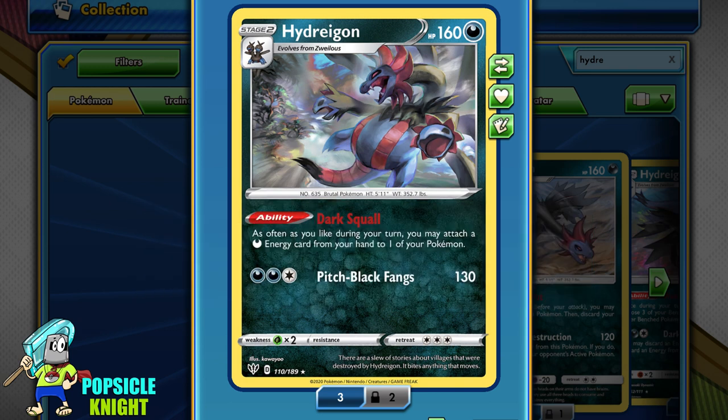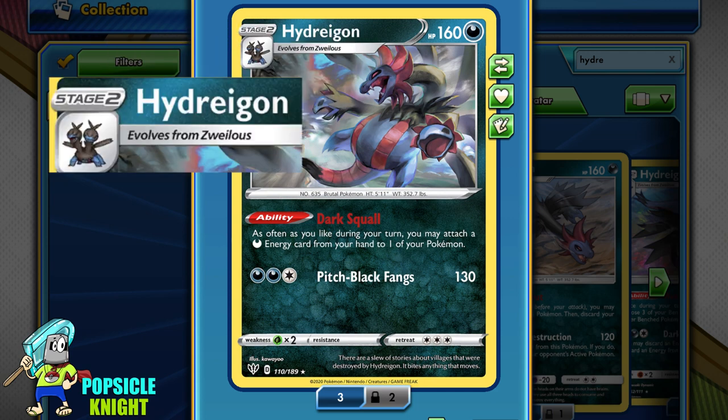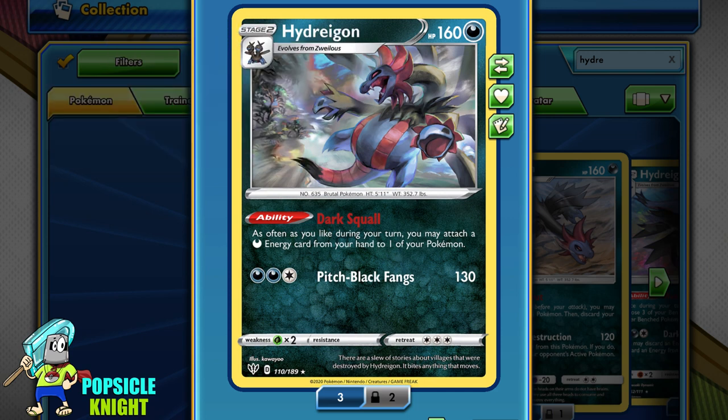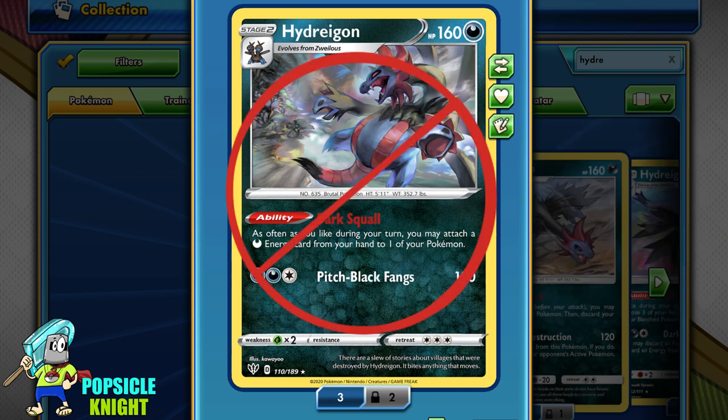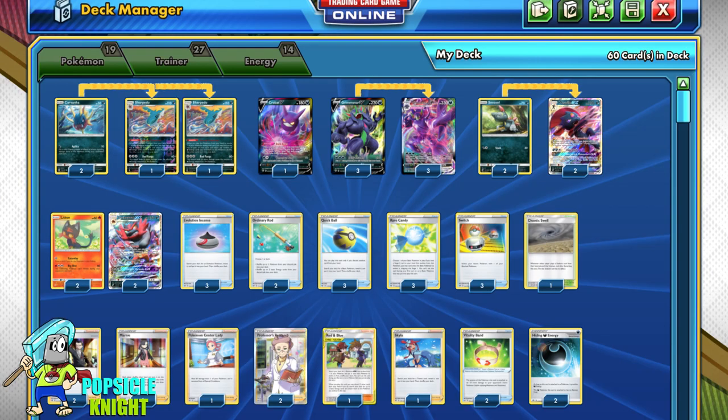It seems ideal, but what makes it difficult is that you need to evolve Hydreigon — it's a Stage 2. Another challenge is you won't always have the energy you need in hand to use Dark Squall. I really disliked this idea because it took forever to set up Grimmsnarl VMAX. But after some thinking and testing, I found a really good build for energizing it.